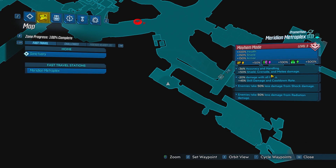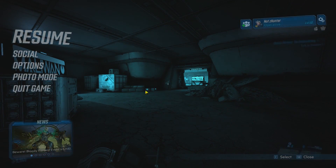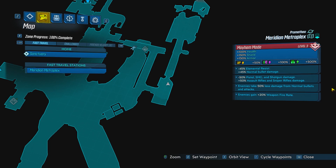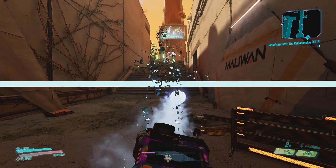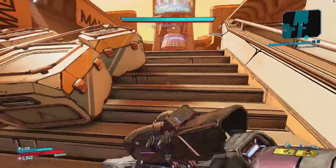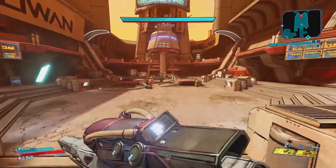Let's go ahead and test this weapon. Looking at our modifiers: minus 20% damage with all guns and enemies take 50% less from shock damage. We're going to re-roll that because this is not going to be an accurate test. We got some buffers — 50% more damage with sniper rifles. So let's go in with the Storm. We're going to be fighting Gigamine for this one and he does have a blue shield.